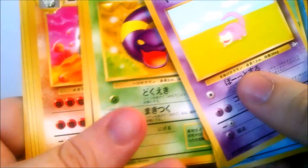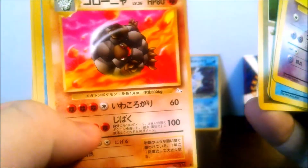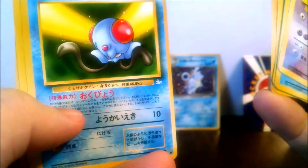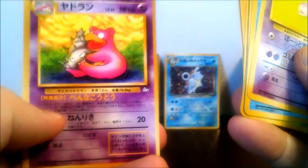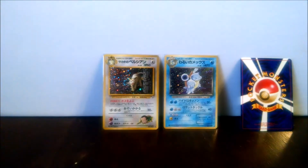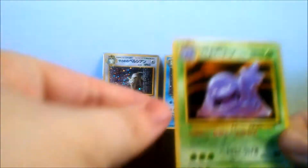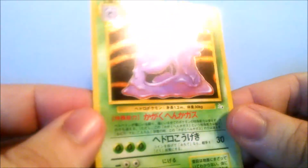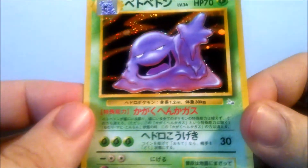Shellder, Magmar, Ekans, a trainer card, Golem, Tentacool, Kabuto, and Slowbro. And our holographic card is Muk — not necessarily what I wanted, but still really cool to hold these old cards again.